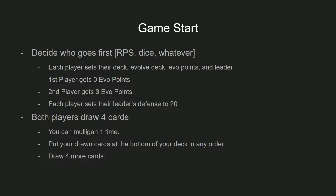Once you decide who goes first, you're going to set up everything — get your deck together, your Evolved deck, your Evo points, and your leader. Keep in mind that the first player gets zero Evo points for the entire game, whereas the second player gets three Evo points to use. You'll also set your leader's health, and then you both start drawing cards for your hands. You both draw four cards, and you can mulligan one time.